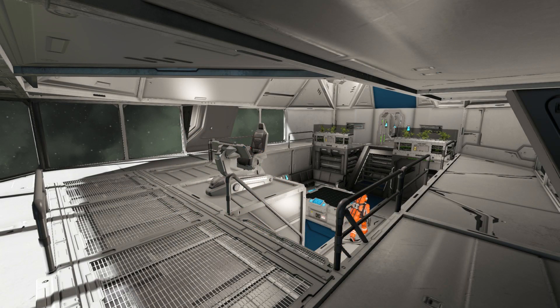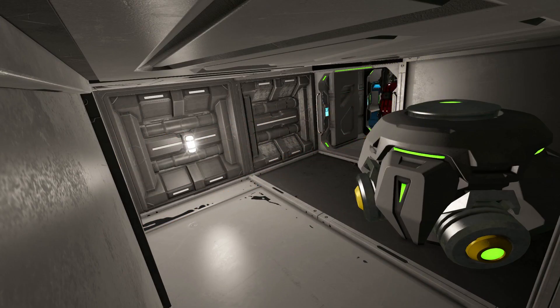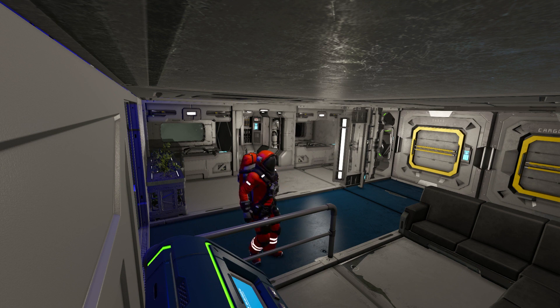Starting out on the inside, we have the pretty well-designed bridge. It's got two different levels, and if you go through the back door on the bottom level you enter a little room with a gravity generator. Leading through there you have the crew quarters, which are pretty nicely laid out — you've got your little sofa, some beds, and some little appliances if you're on long voyages on this scout ship.